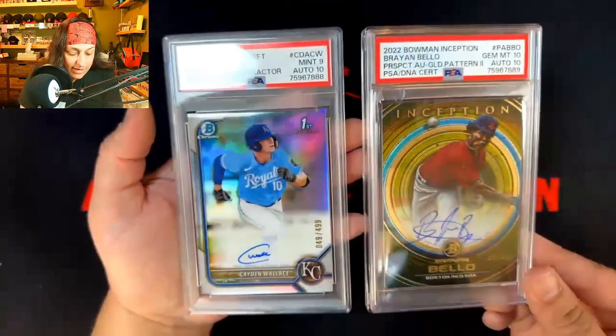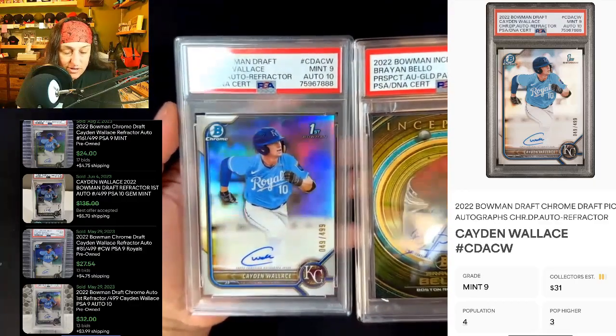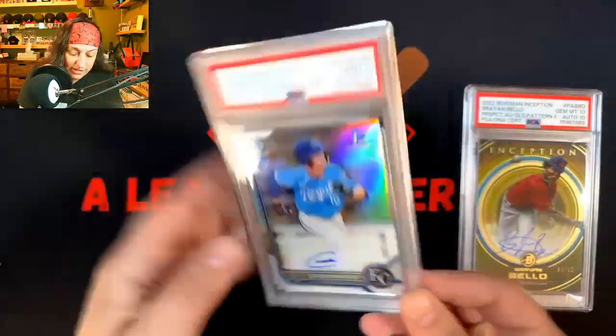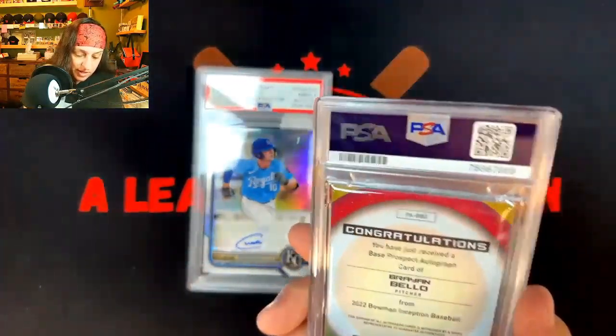And then we got a Cadence Wallace Bowman Chrome First Refractor, numbered out of 499. We got a Mint 9 on the card and an Auto 10. Oh my goodness, these are beautiful.